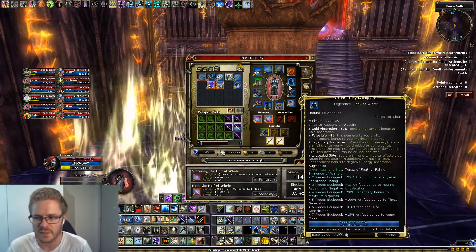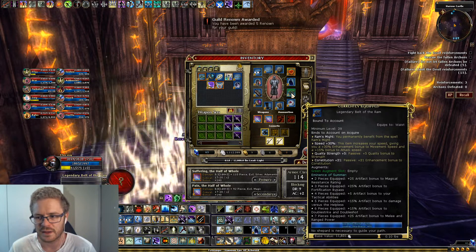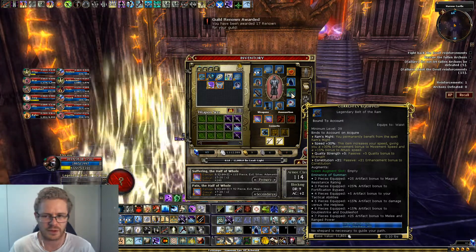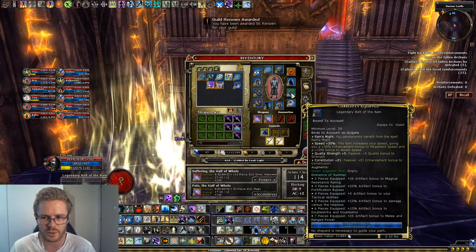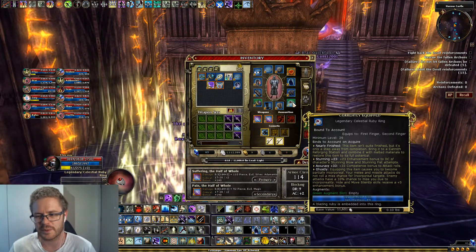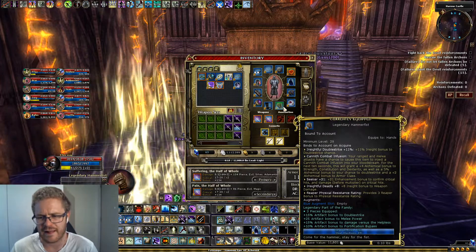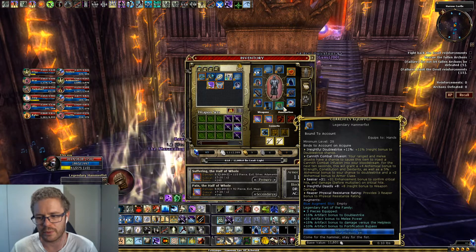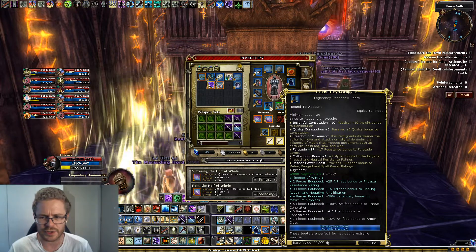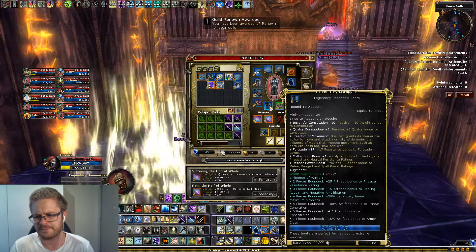The Legendary Cloak of Winter is amazing - it's got False Life and I've got it for the set bonus. The Legendary Belt of the Ram has Ram's Might, which you can't find elsewhere - it's got Speed and Con, though there are plenty of other good Con items. The green steel Celestial Ruby ring I got for accuracy, stunning, and the ghostly - it's probably a bit aged now. The gloves are part of the Sharn set. The Legendary Deep Snow Boots are easy to get and fill so much - insightful Con, quality Con, Freedom of Movement, and the Winter set bonus.